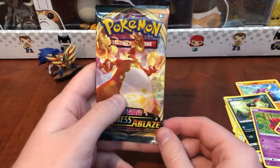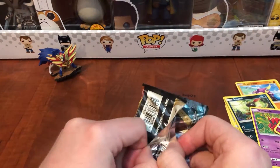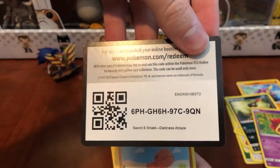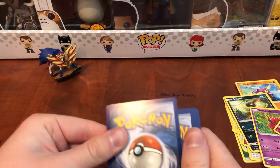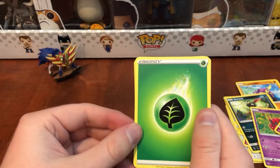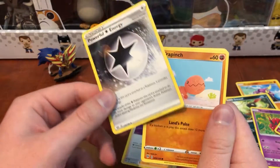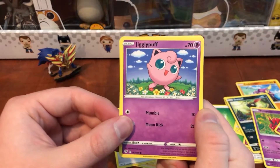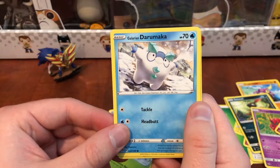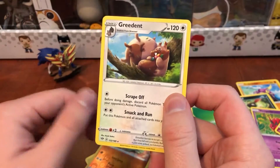Next we have a Darkness Ablaze. We have: Leaf Energy, Gothita, Piers, Powerful Energy, Trapinch, Jigglypuff, Ducklett, Karrablast, Galarian Darumaka, Larvitar, and Squirtle.